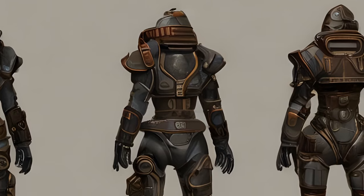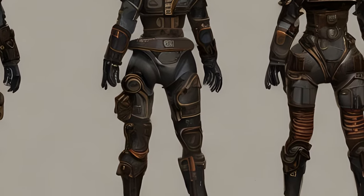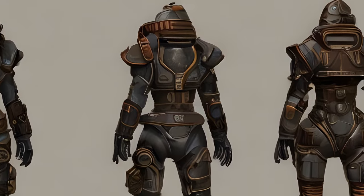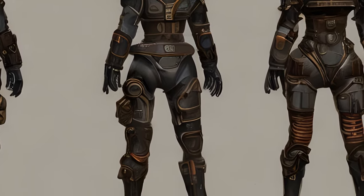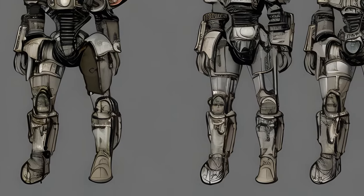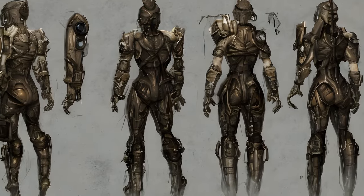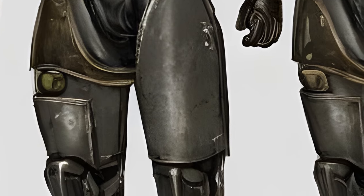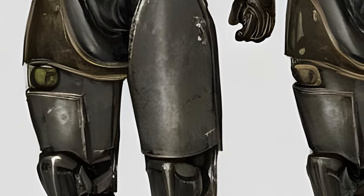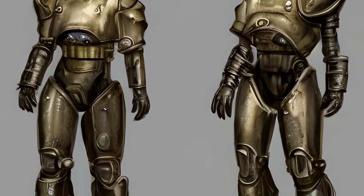Legs mods: Calibrated Shocks increases carry weight capacity, requires Science 2. Optimized Servos reduces action point cost for sprinting, requires Science 3. Overdrive Servos increases sprint speed at additional action point cost, requires Science 3. Kinetic Servos increases action point refresh speed while moving, requires Science 2. Explosive Vent increases damage radius for impact landing, requires Science 3.